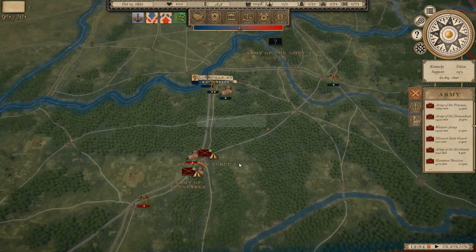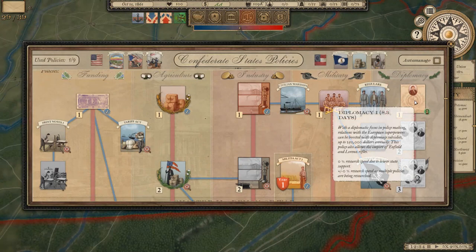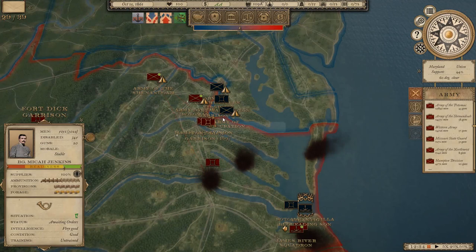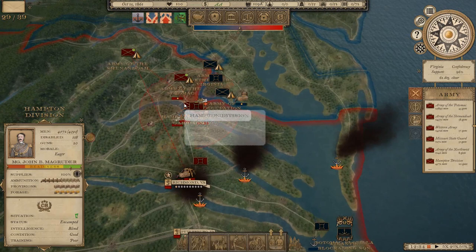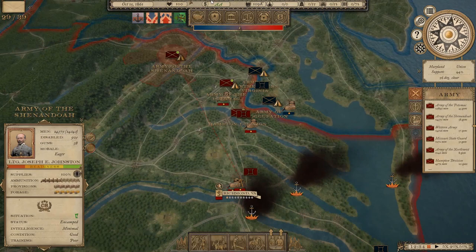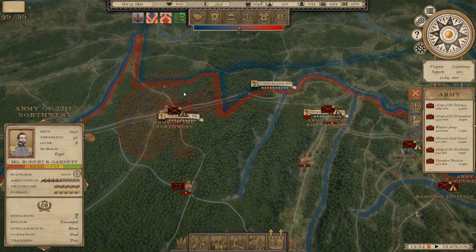We're working on Diplomacy 1, only eight days away. In the east we're holding the defensive line - a couple of forts with tiny garrisons, Fort Richmond and Fort Dick at the crossing with about 5,000 men. The Hampton Division under Magruder is sitting with a few recruits, about 26,000 men under Beauregard around Manassas, and the Army of Shenandoah under Joe Johnston about 25,000 men. There's a small Army of the Northwest of around 1,000 men taking Grafton, with a fort of only 50 men and 20 guns.